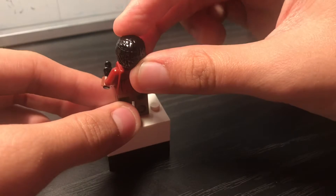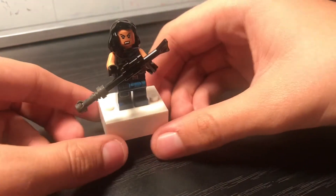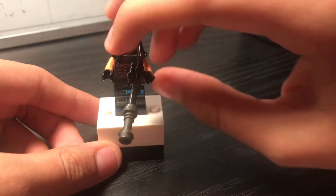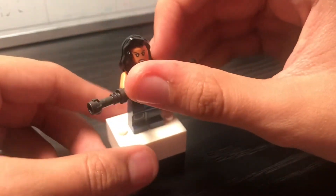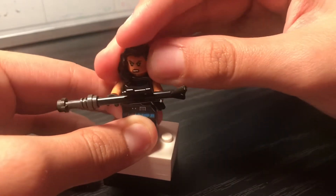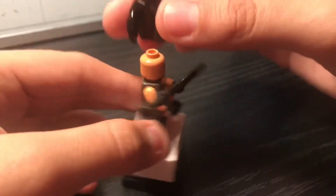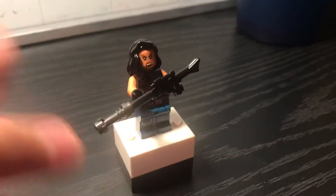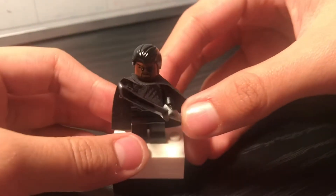That's Greef Karga. The last member of Mando's crew is the rebel soldier Cara Dune — nothing changed about her, just get her in the AT-ST set. That face is exactly the character. Now let's head off to Moff Gideon.